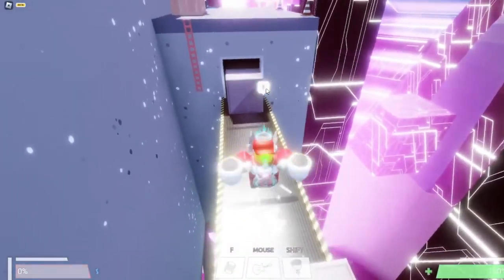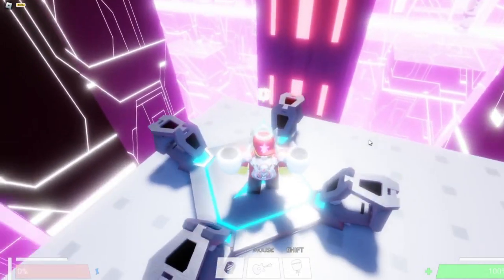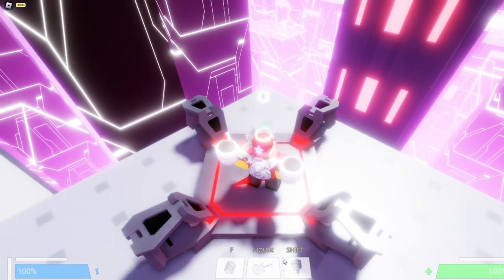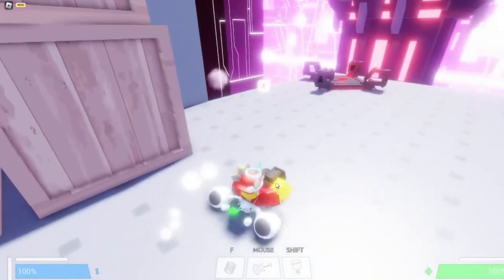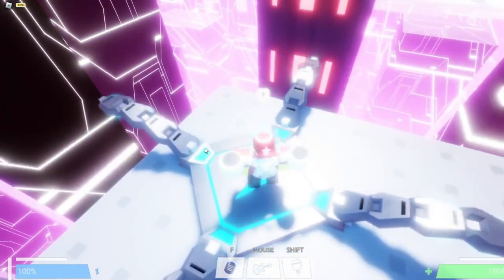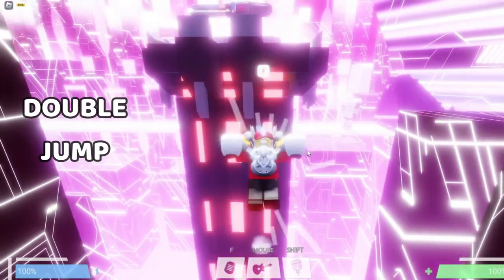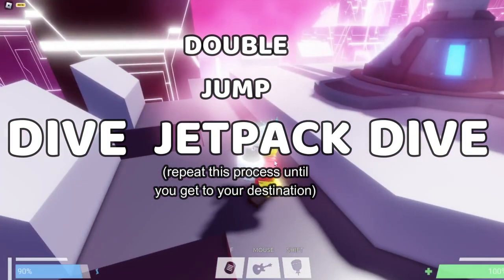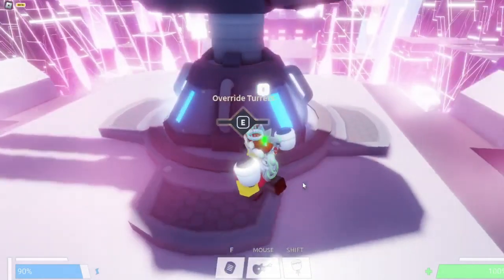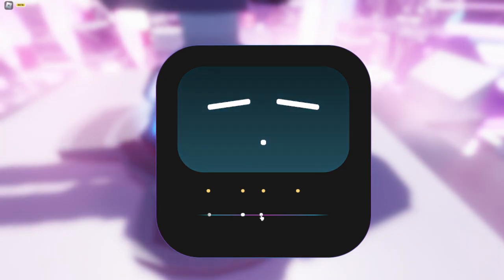Get up here and go to this energy pack — this is the first time you use the jetpack. The way I use the jetpack is shift. If you want to know how to dive, use control. You're going to want to double jump, then dive, then jetpack — just continue that process: jump, double jump, dive, jetpack, double jump. You'll get used to it eventually; it's pretty hard to master at first but you get used to it.